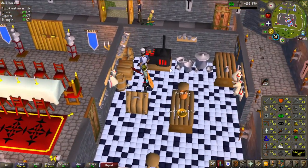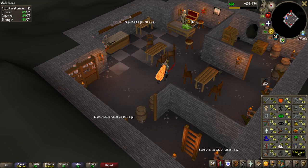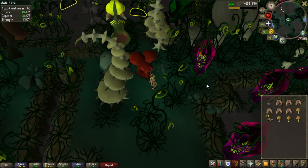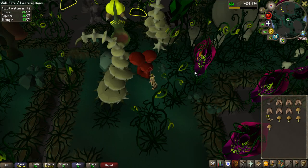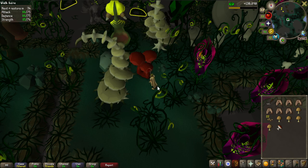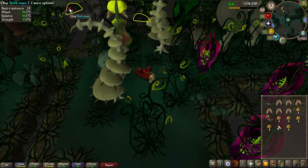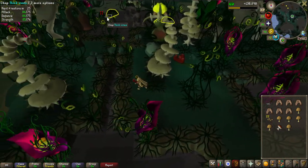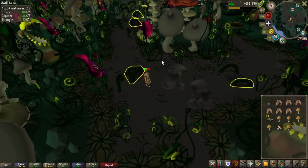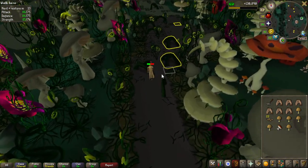I'm going to get the remaining herblore experience in Fossil Island because I have around 150,000 herblore experience worth of fossils to hand in. There are actually two nice herblore benefits from doing Fossil Island: first, the experience lamps from fossils which is most of the experience, and second, the mortemire fungus. I've been doing Avantoe farm runs so I probably have around 400 of them banked, and each one makes a super energy potion worth 117 experience. So it's two different herblore sources at once.